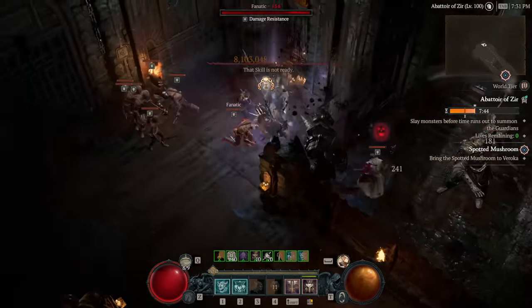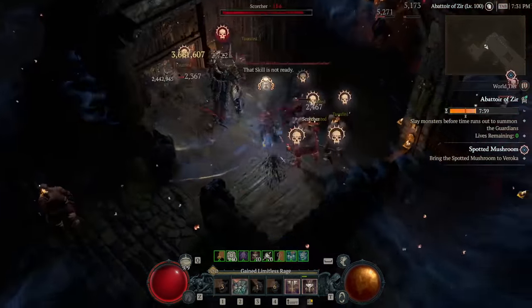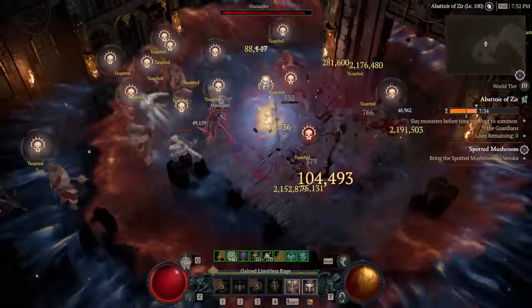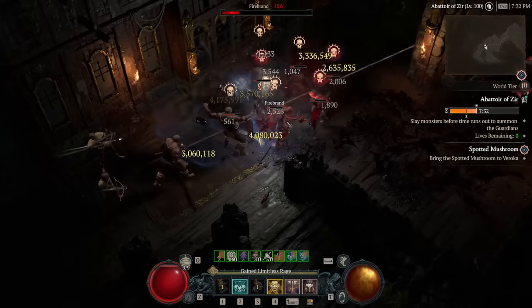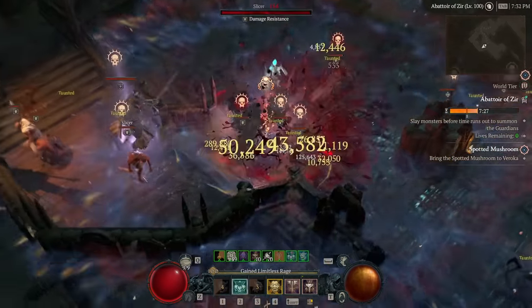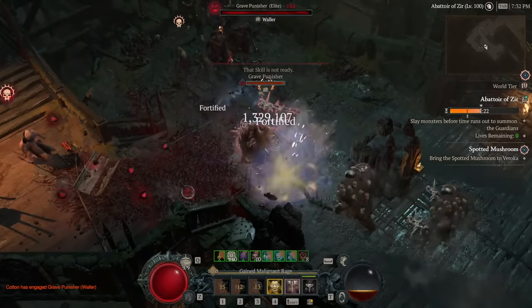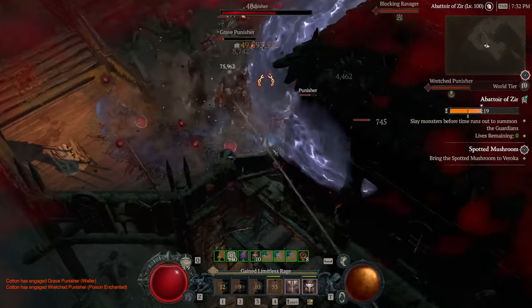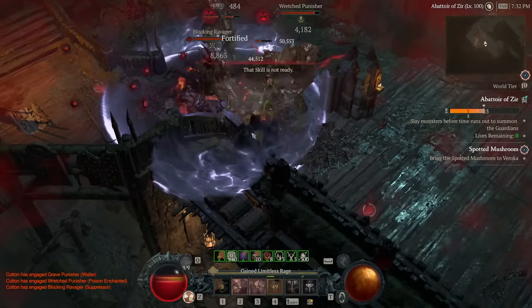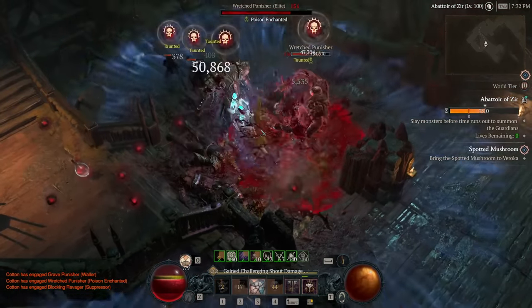Abattoir itself has a timer, unlike any other content in the game except world bosses, so your damage is an actual requirement, not just something that's nice to have. In most activities, Tier 100s included, if you are tanky enough to never die you will eventually complete the activity. But Abattoir is the first endgame activity that requires you to work out the correct balance of tankiness to damage just to complete it. One general goal is to hit 14,000 armor with Disobedience functioning, meaning you want to be above 9,000 armor standing around out of combat — this should put you right around the maximum 85% damage reduction from Abattoir enemies.